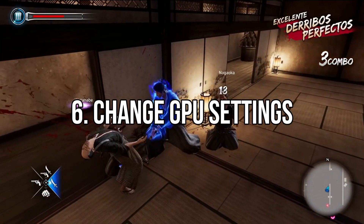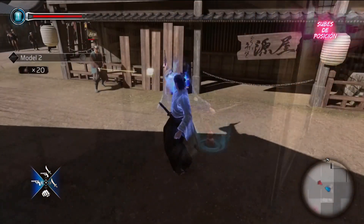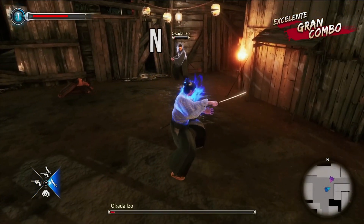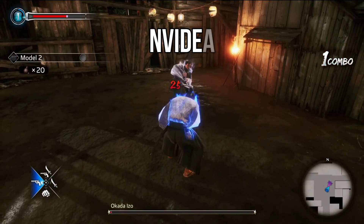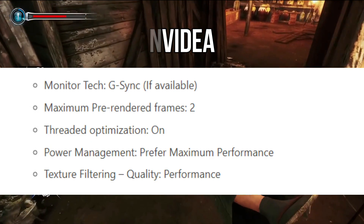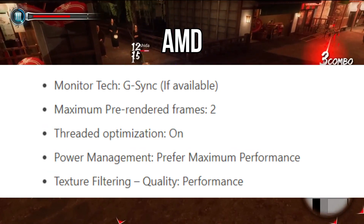Method 6: Change GPU Settings. Make sure to change the graphics card settings on your PC to check whether the problem has been fixed. For NVIDIA, go to the NVIDIA Control Panel, under Manage 3D Settings, and choose Like a Dragon: Ishin. For AMD, apply the recommended settings accordingly.